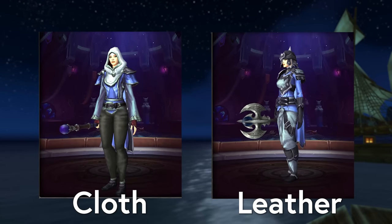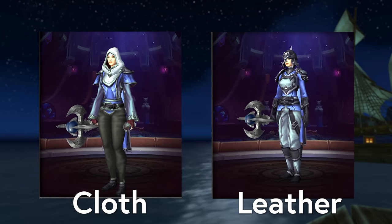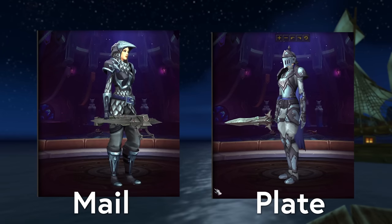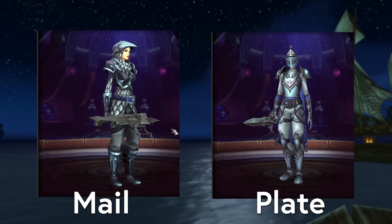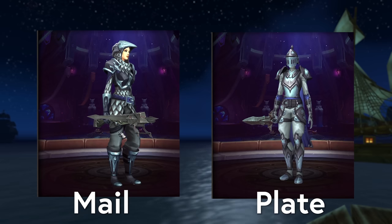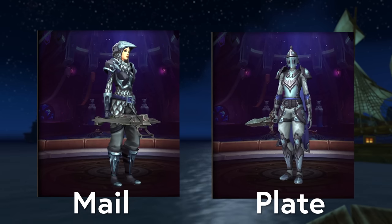There's one batch of appearances per armor type. We also have catch-up weapons that give mog as well. All of these appearances are a recolor of quest items that you'll get in Dragonflight, so it's not your only chance at these models, but the color does seem to be exclusive to the event. If you're a transmog completionist, you'll want to get these things now.